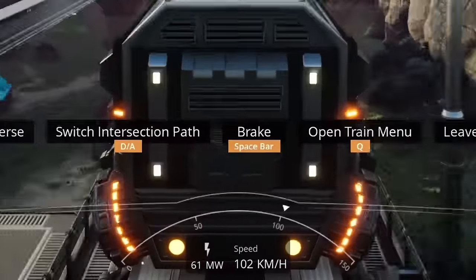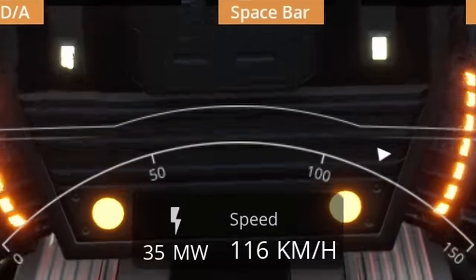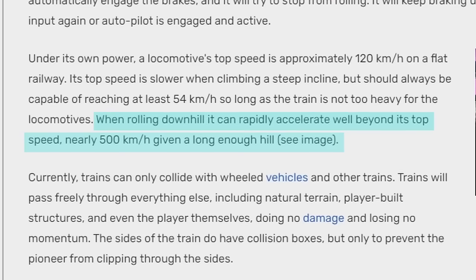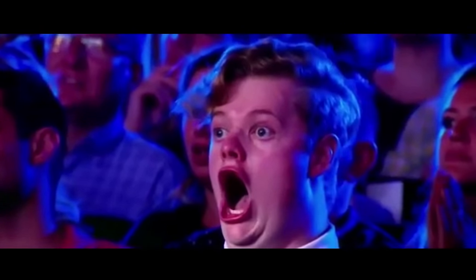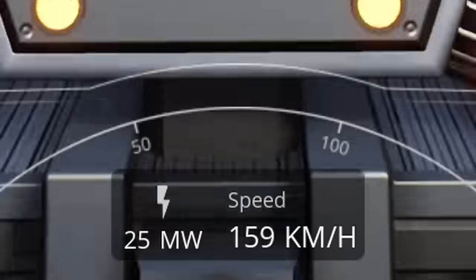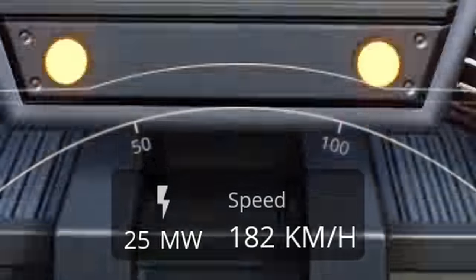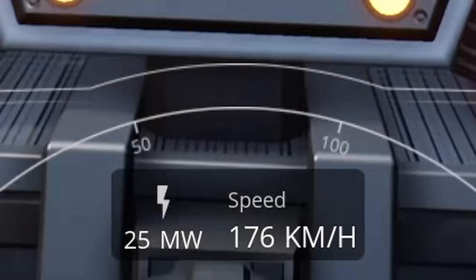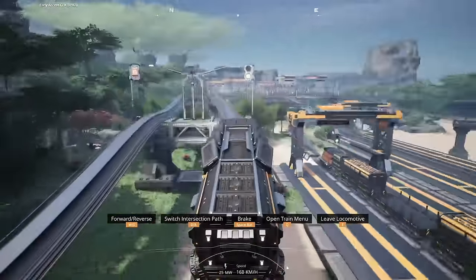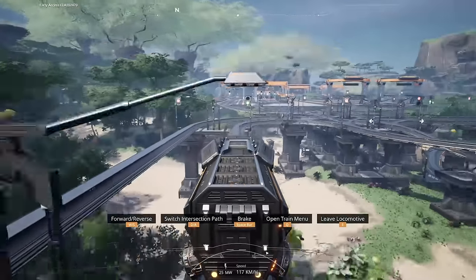The speed for a locomotive is of course zero km/h at a dead stop and can accelerate to about 120 km/h on average on a flat surface. According to the wiki, you could theoretically get a train to reach up to 500 km/h going downhill on a steep incline in perfect conditions — though I've never seen it. In my rail network I usually see around 160 to 180 km/h going downhill on steep inclines. Also, you can't set the speed at which your locomotive will travel — it will always attempt to accelerate to max speed.